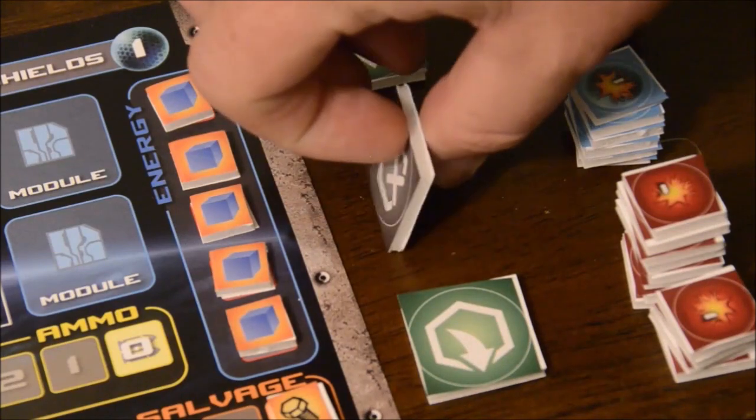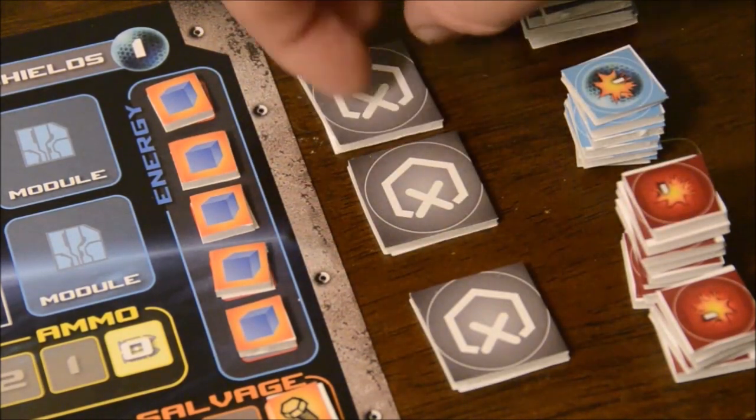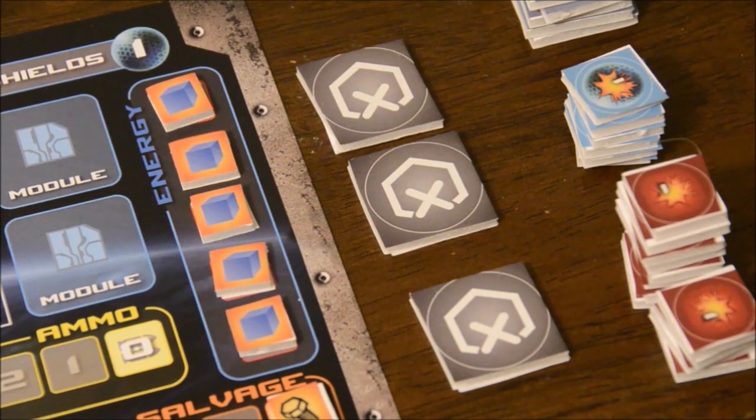Every turn of the game, you'll have anywhere from 1 to 3 actions available depending on the status of your crew and morale. You'll keep track of them with communal action tokens. Remember, this game is cooperative — you'll all be working together during the turn rather than taking individual turns.